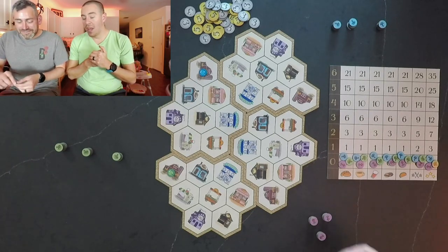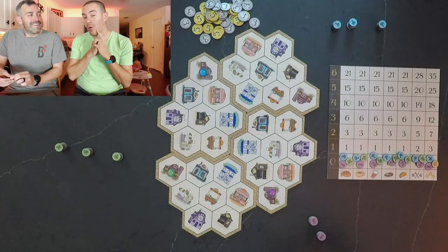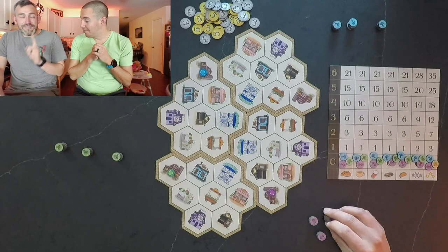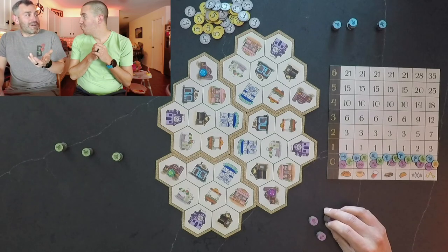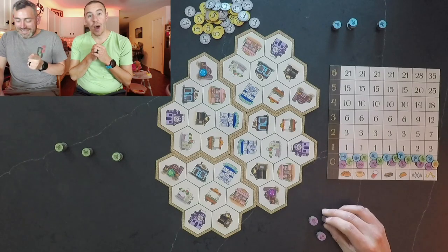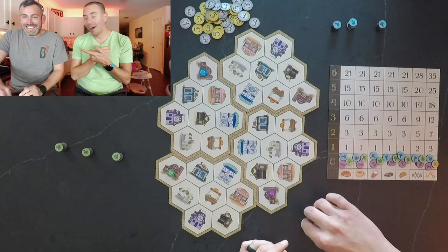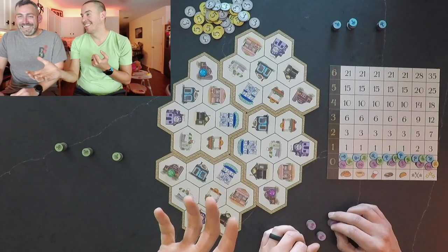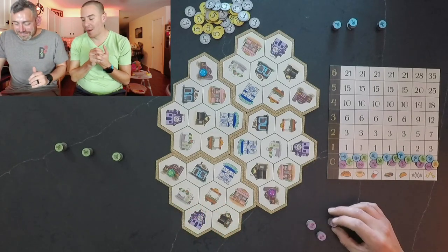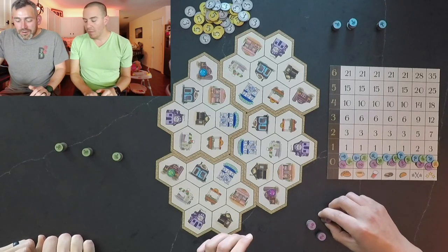The first player is whoever rode their bike most recently. Funny enough, we all ride our bikes fairly frequently. Devin rode his two days ago, but has been sick and not training, so Paul wins that. Paul rode his the longest ago — wait, that means Paul goes last. It looks like Paul is starting us off and we'll go clockwise from there.